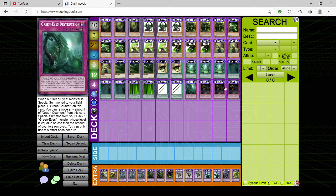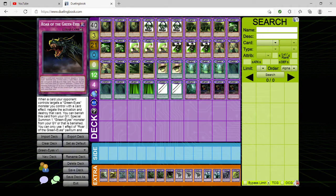Then we have one copy of Green Eyes Destruction. When a GreenEyes monster is special summoned to your field, place one green counter on this card. You can remove any number of green counters to special summon a GreenEyes monster from the deck whose level is equal to or less than the counters removed. You run one because it helps get extenders out, but only one since it's too bricky in multiples. Then we have triple copies of Roar of the GreenEyes — a counter trap. When a card your opponent controls targets a GreenEyes monster you control with a card effect, negate the activation and destroy that card. From the graveyard, you can banish this card to special summon one GreenEyes monster from your graveyard or that is banished. That's the main deck.